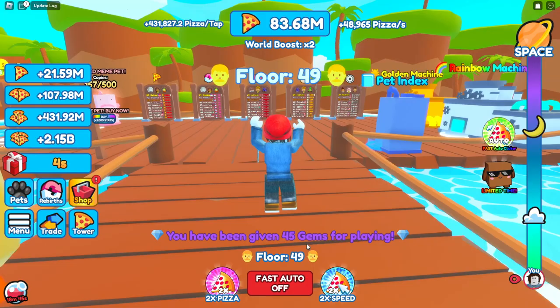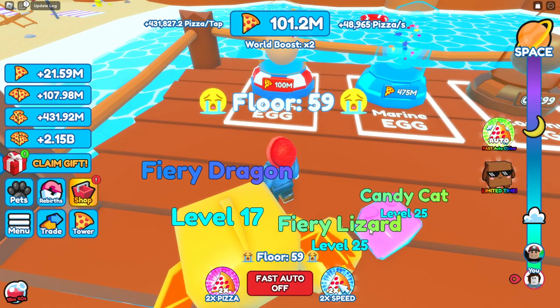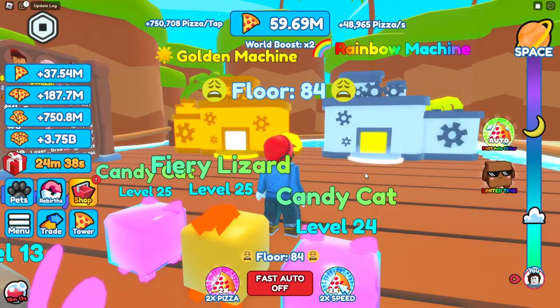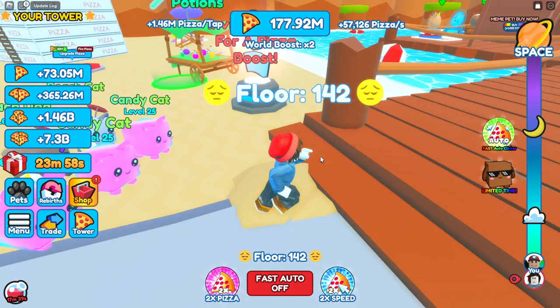We're making 431,000 pizzas per tap, and just as expected there are better pets here - a 100 million dollar pet which we buy. We got a common beach dog at 175 times per tap, and without upgrading we're already at 725,000 to 750,000. We're flying through upgrades and we hit 1.5 million pizzas per tap - an incredible amount - and now we have to upgrade all of our pizzas.